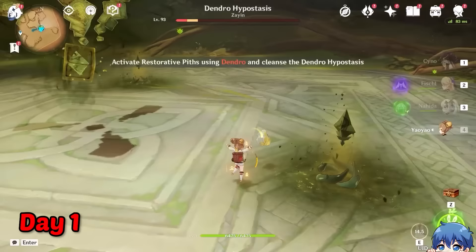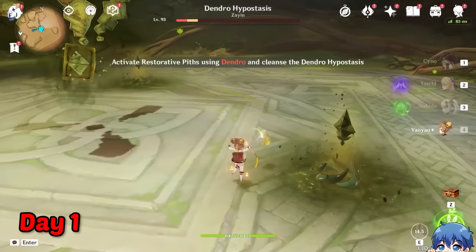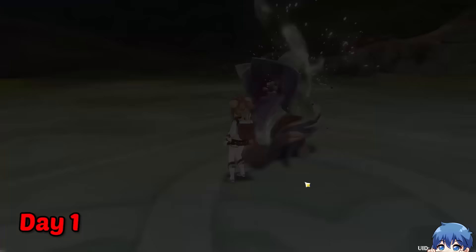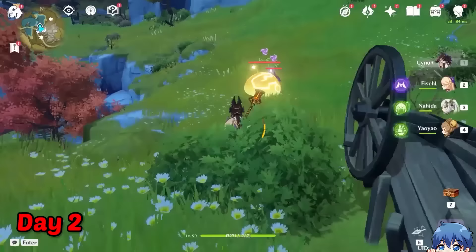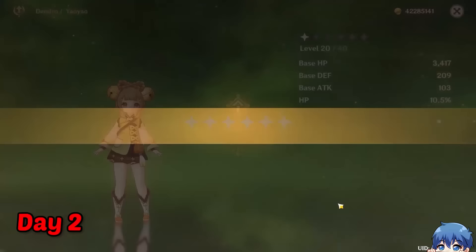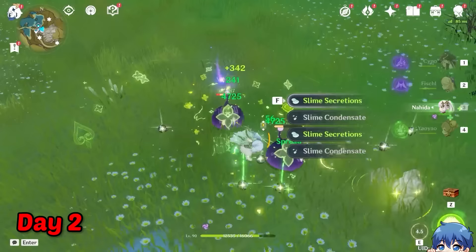I tried using Yao Yao to activate the restorative piths at the end, but our bunny friend wasn't cooperating. Luckily we had a Nahida with us for backup, so we were fortunate enough to defeat the boss in the end. On the second day, I started doing a little bit of overworld farming as well, starting with her slimes. I kind of cheated with Nahida dealing the damage, but we're still in the process of leveling her up, so instead of using the exp book, I defeated the slimes to get a little bit of exp to get Yao Yao to level 40.